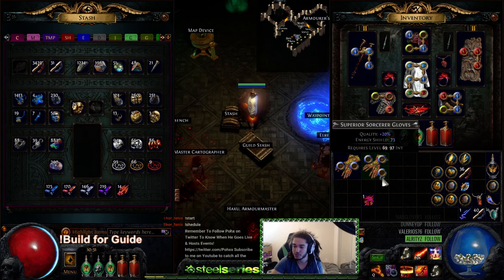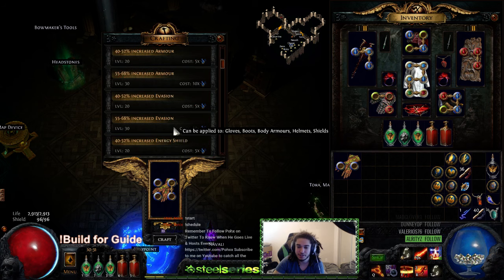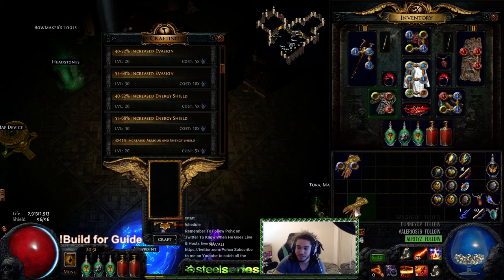Maybe for some RNG Jesus blessing, let's go ahead and four-link it. Didn't four-link, boom. I can't believe I'm saying this, but I'm pretty sure I just found gloves that are worse than the ones I just rolled. The only difference is these at least give 1 to 2 cold damage to attacks, which means it technically applies our Elemental Equilibrium for us.